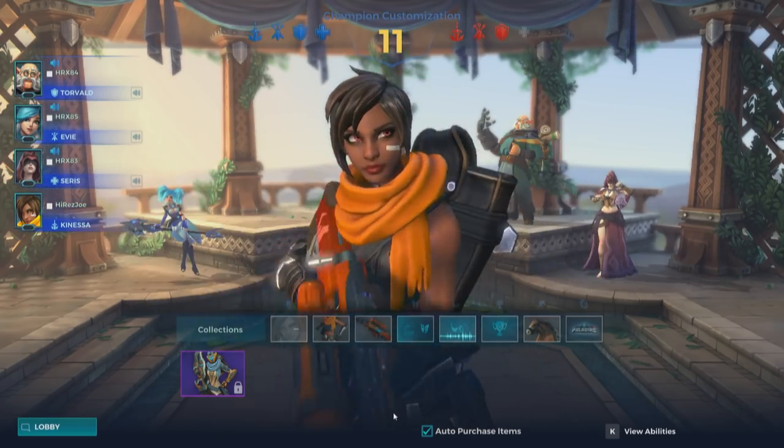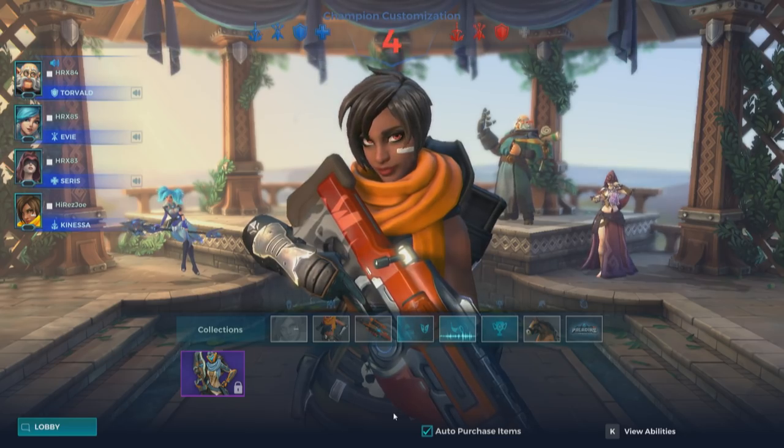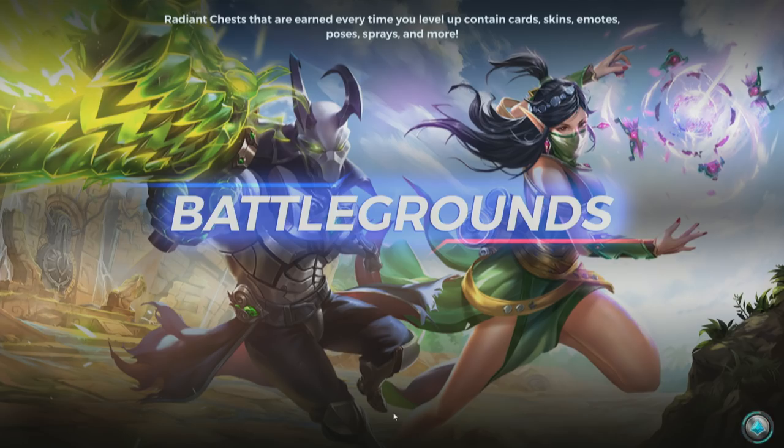There's no limitation right now on team composition. Sometimes teams will go all Knessas, other times you'll have a more balanced team. In this case, it looks like they actually have a full comp — frontline, flanking, healing, and damage. High-risk Joe loading up on the Knessa. Two of each class in a randomly selected preset of eight champions.